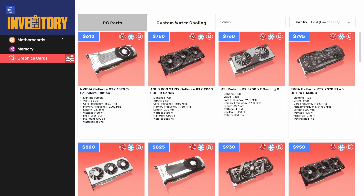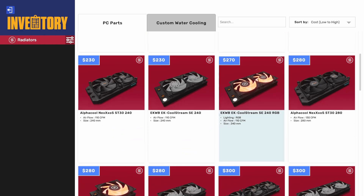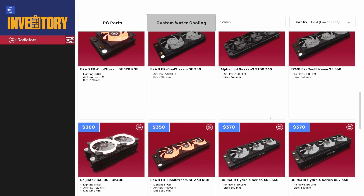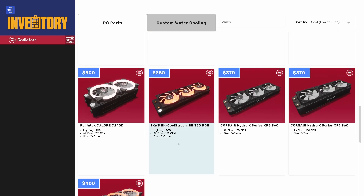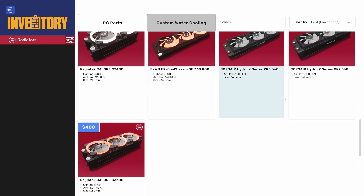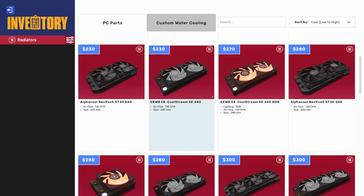So we already had motherboards, memory, and graphics cards, but now we have a custom water cooling tab — and this is new! I'm so excited about this. I've been asking for this for so long. We can change the fans on radiators, presumably to anything we want. We're going to find out right now. Here's all the radiators we have in the game — Rasion Tech, Corsair, EK, Alpha Cool.